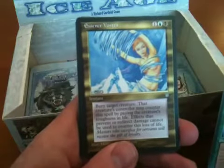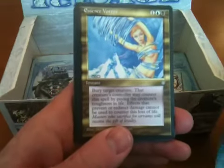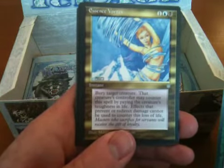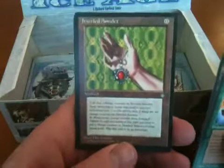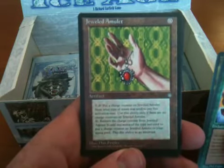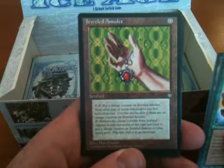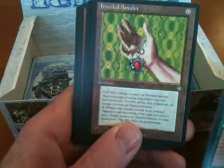Essence Vortex — blue and black. Lots of blue and black in these cards. Buries target creature; opponent may counter the spell by paying toughness in life. That's dumb. Jeweled Amulet — it uses charge counters, basically store mana in this thing. It's zero cost.